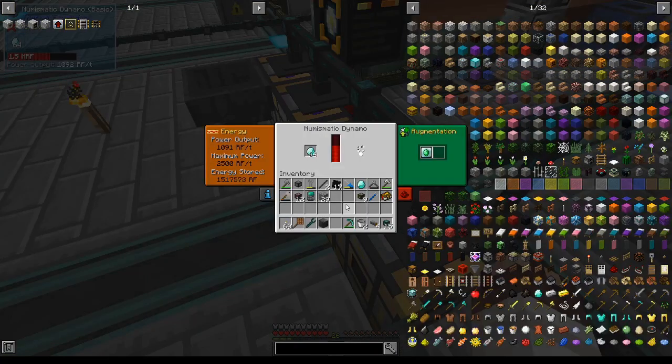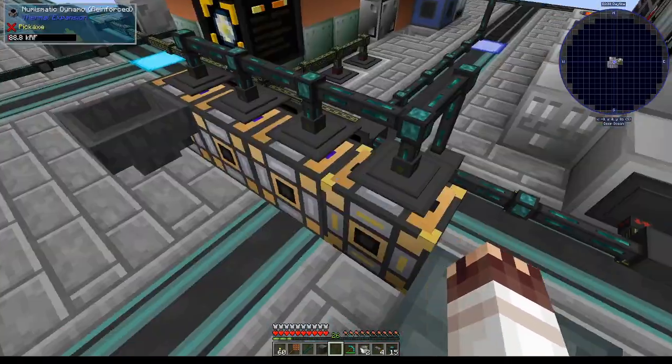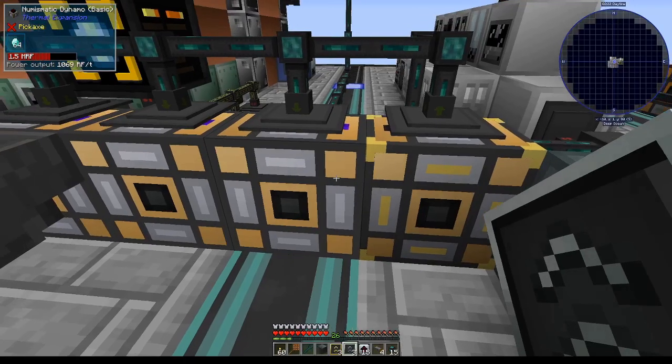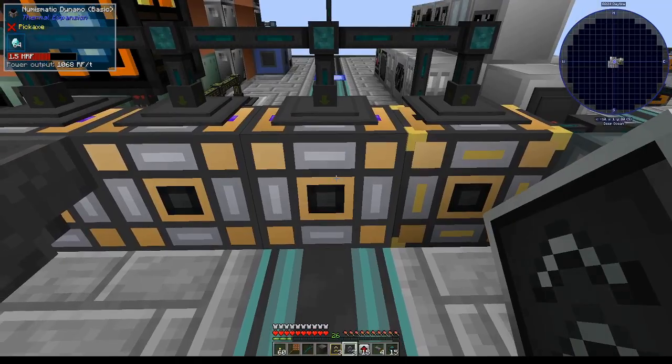You need about 2.3 numismatic dynamos for every shulker model you have, if they are reinforced and have 5 fuel catalyzers, just so you know. Just for fun, let's hear the lovely sounds of upgrading a dynamo all the way.